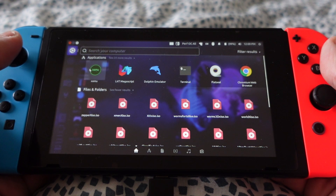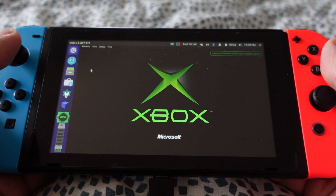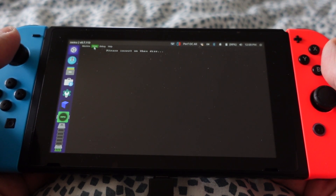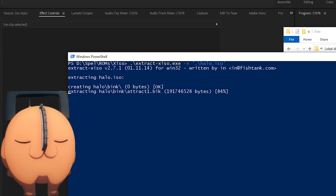In order for Xemu to run, you need a bunch of files such as a BIOS, MCPX boot ROM image, and a hard disk image. The games need to be in X-ISO format. If you have ISO files, you can easily convert them by using Windows PowerShell.